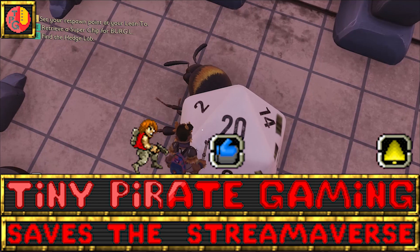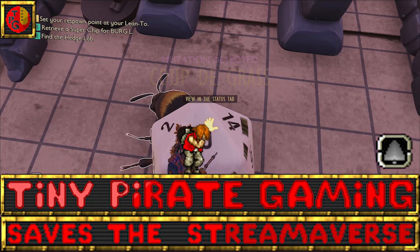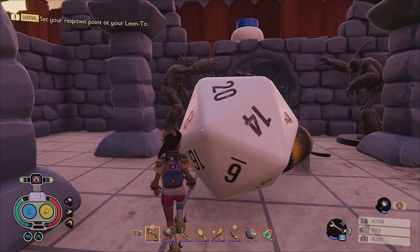If you're a fan of Grounded themed, Grounded related content presented in tutorial format, then you've come to the right channel, because that's basically all that I do here. Defeat the like button with a critical strike, and I hope that this video earned your subscription today. Once you roll the dice so that the number 20 is facing up, it will erupt with star effects and you'll have unlocked the next tier of Coupe de Grasse.